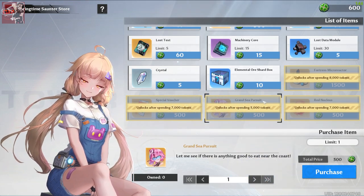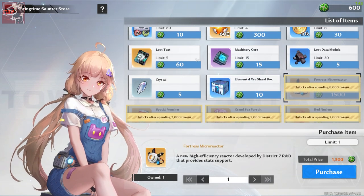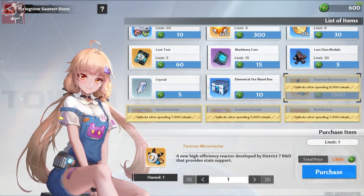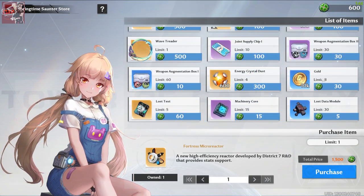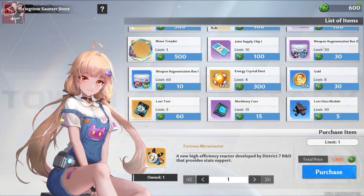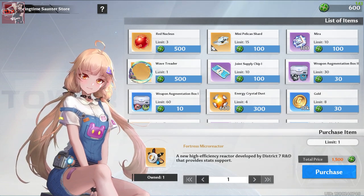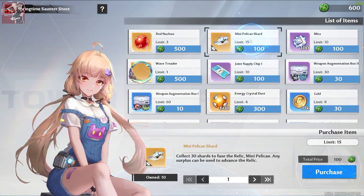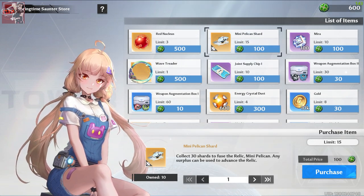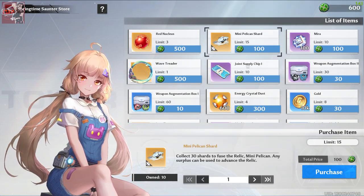There's a profile picture here, which is okay. We've got the fortress micro reactor — a complete one. Resource materials, which are nice — don't get those until you've collected everything else. There's some gold, which is meh, energy dust which is cool, and the blue and purple weapon augmentation boxes, which are nice. You've got the profile housing, the all-important mirror, and they're still giving you pelican shards, which is really nice — I wish they did this for other battle pass stuff too. And of course there are joint supply chips, which you should never be running out of.